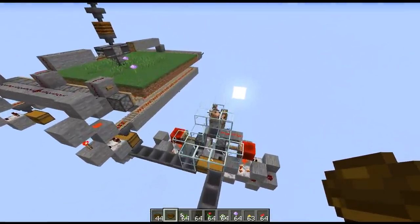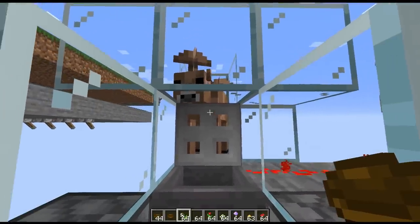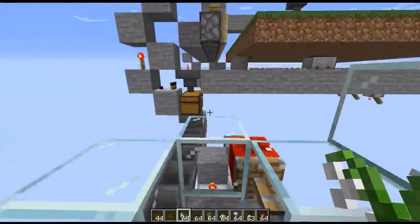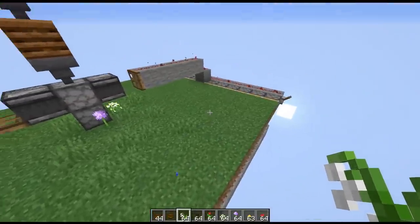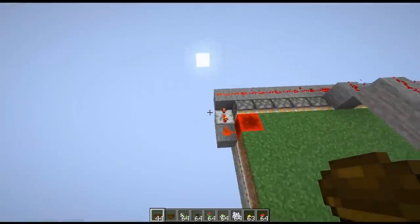In the center of the whole contraption, we have the brown mushroom cow sitting here in his pen. To get suspicious stews, we need to have a flower type as well as an empty bowl. The way that I get flowers automatically is over here I have a flower farm. This consists of a large platform of green grass blocks, and in the center we have a dispenser pointing downwards with some bone meal. Let's start this farm and see how it operates.